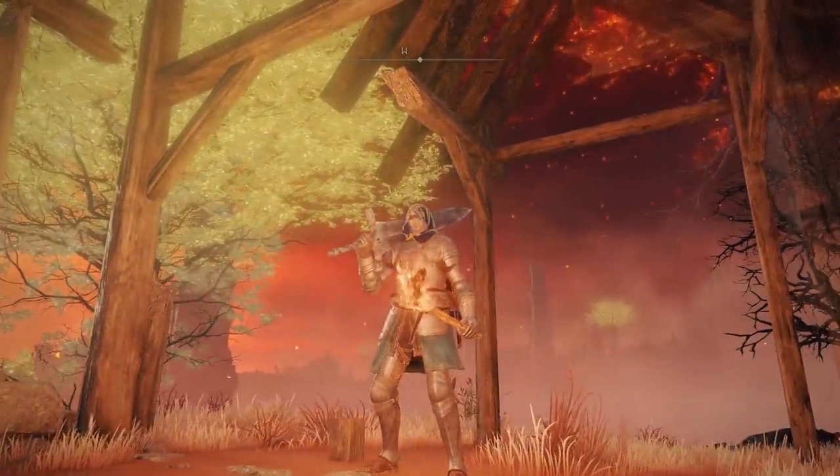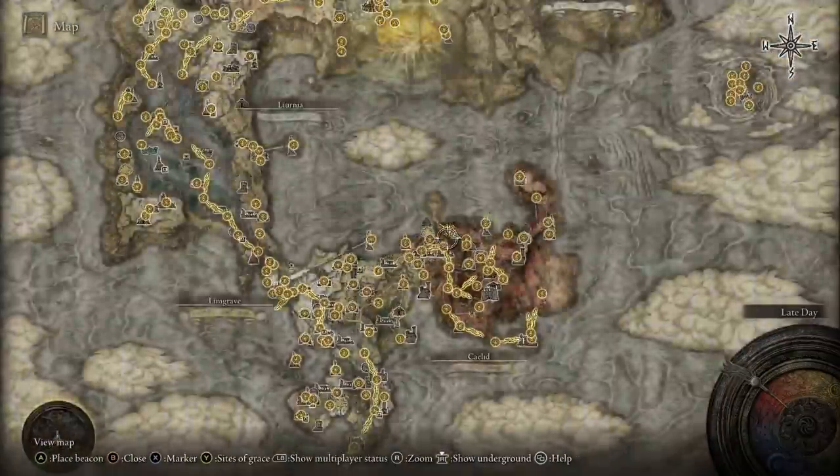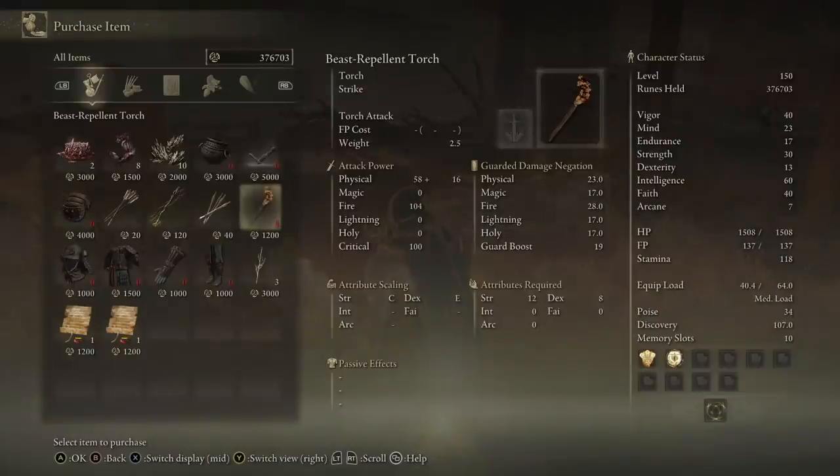To get your own Beast Repellent Torch, you can get it very early game at the northwestern point of Caelid at the Isolated Merchant Shack, quite near where we first come in at the Rotview Balcony. You can buy it for just 1200 runes, and it only requires 12 strength and 8 dexterity to use. This is definitely the torch I'd recommend for a new player or a new build.